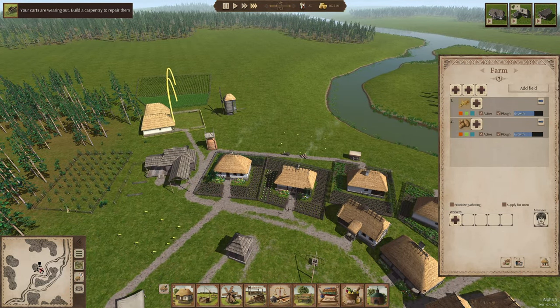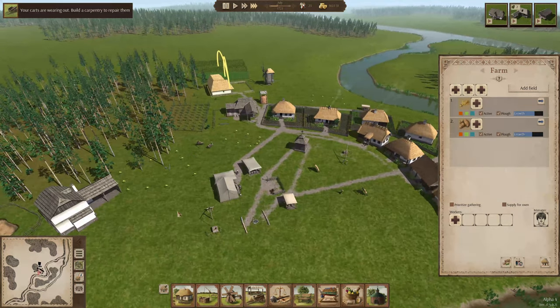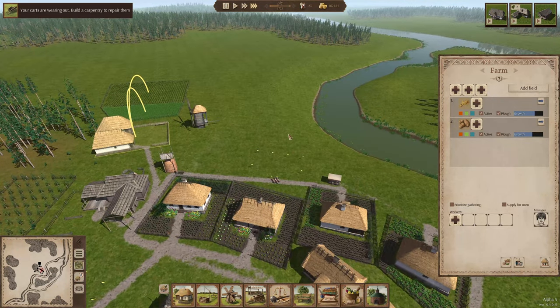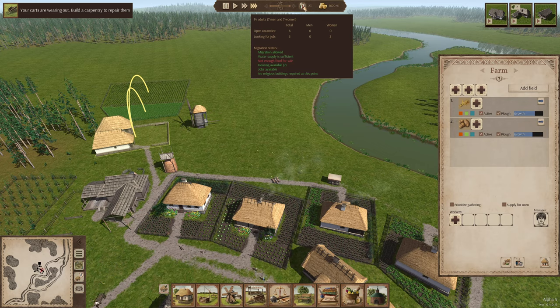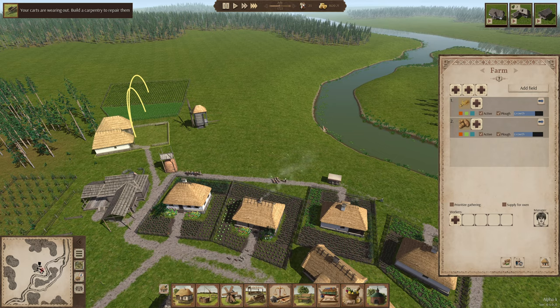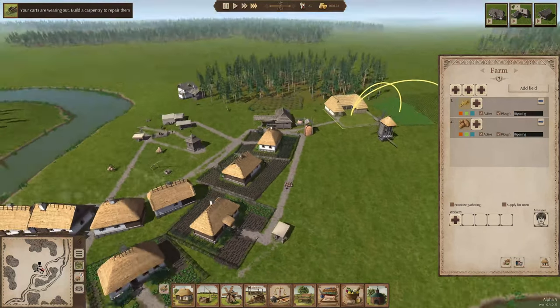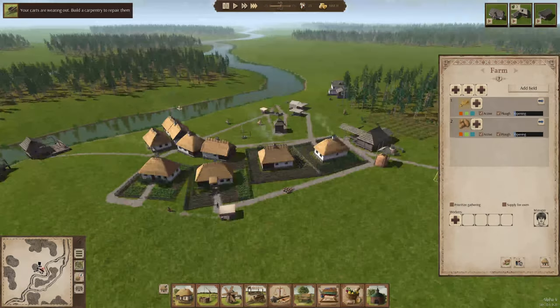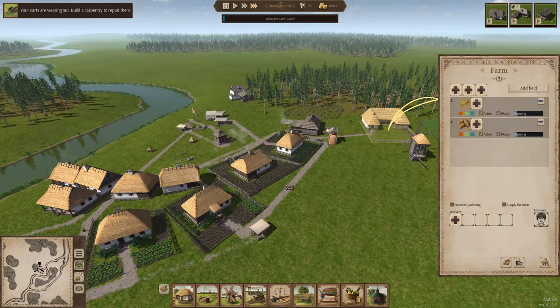It's July now. I hate having people off of other jobs, but we need them to start working on some of these other buildings. Hopefully we'll get some people moving in. It still says not enough food for sale. That warning up top says that the carts are in need of repair.